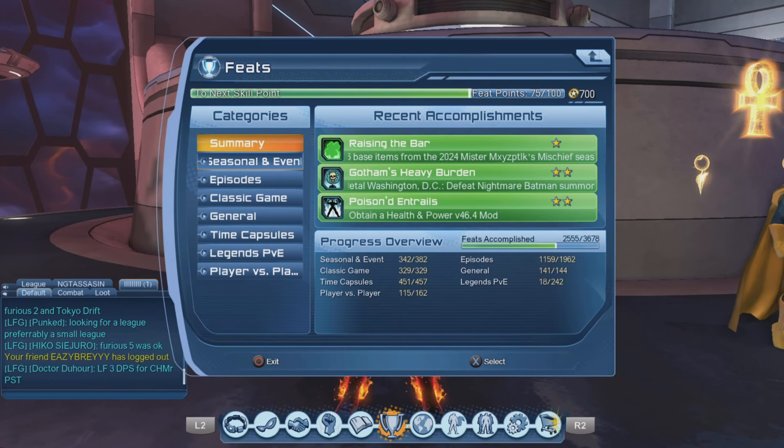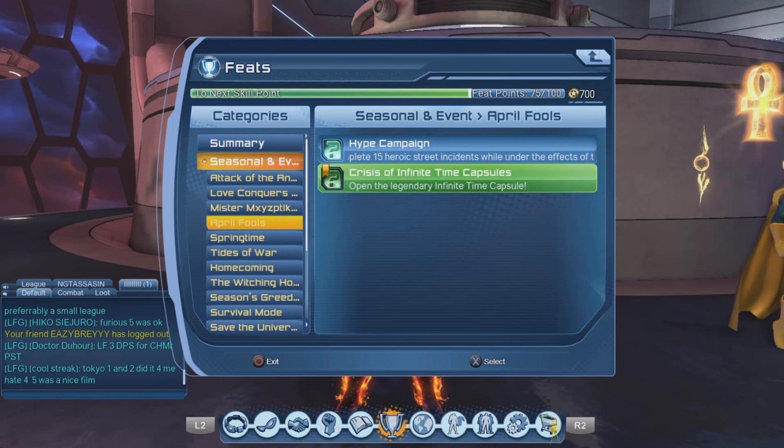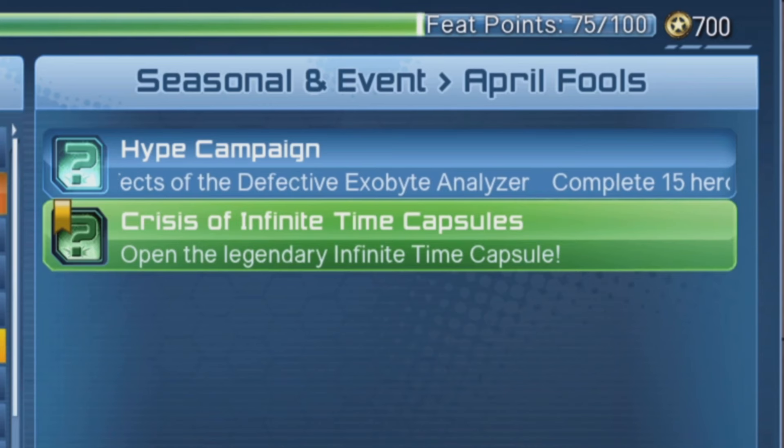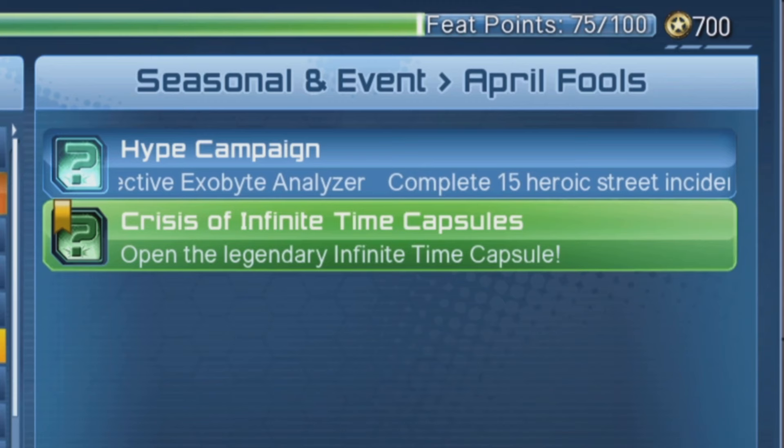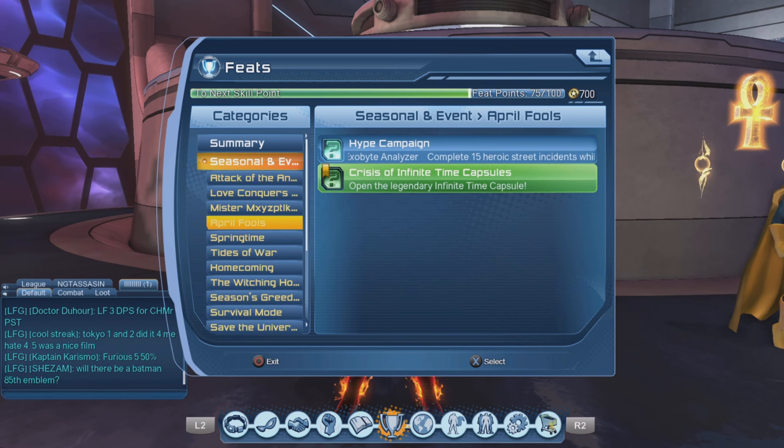If we go to Feats, Seasonal and Advanced, then April Fools, you can see the Hype Campaign. You have to complete 15 heroic street incidents while under the effects of the Exabyte Analyzer.